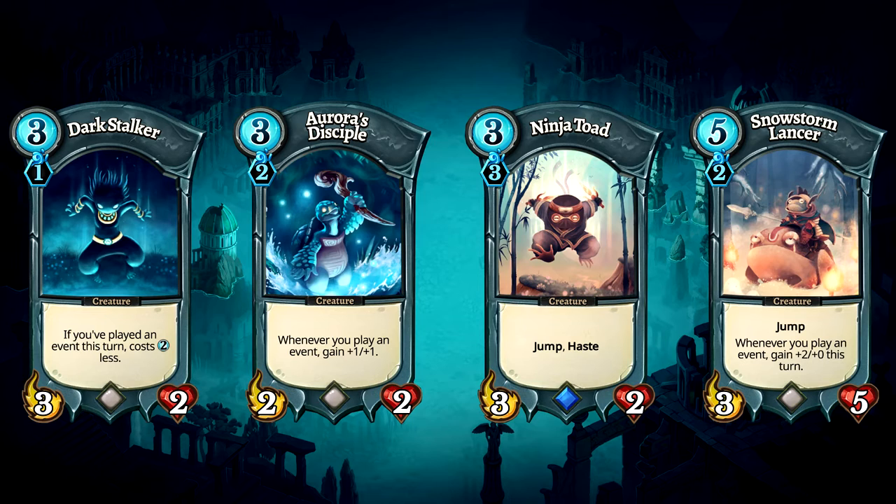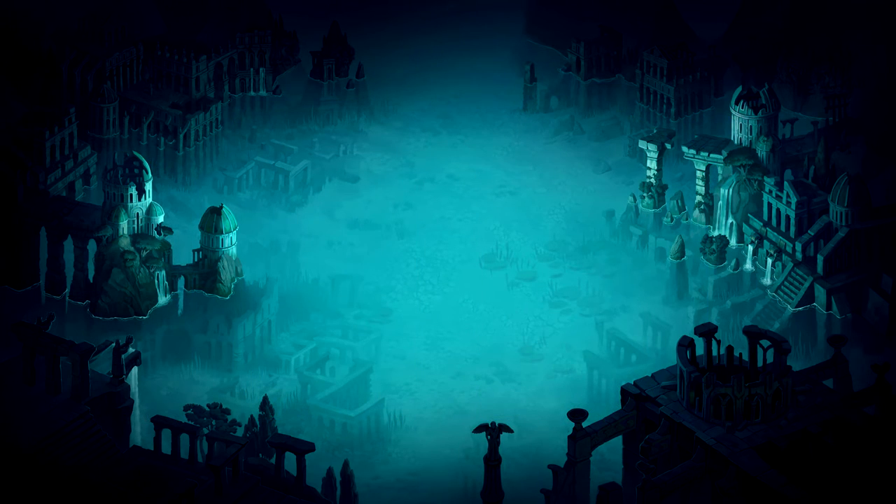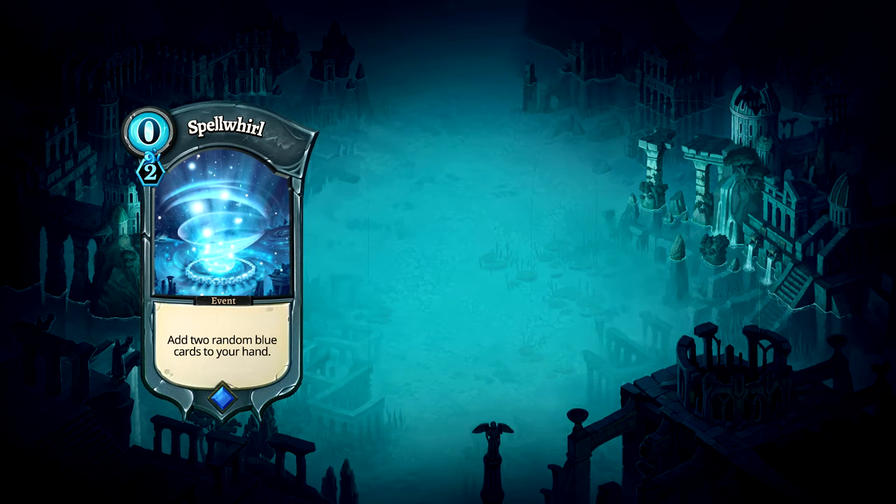Speaking of event cards, this deck has a lot of them. I've split them into two categories: combo events and utility events. Let's go over the combo event cards. Spell World is an insane card with incredible potential — you get two of any blue cards within the existing collection. This can be creatures, events, or even structures. If you get an extra event card, this fuels our Snowstorm Lancer.